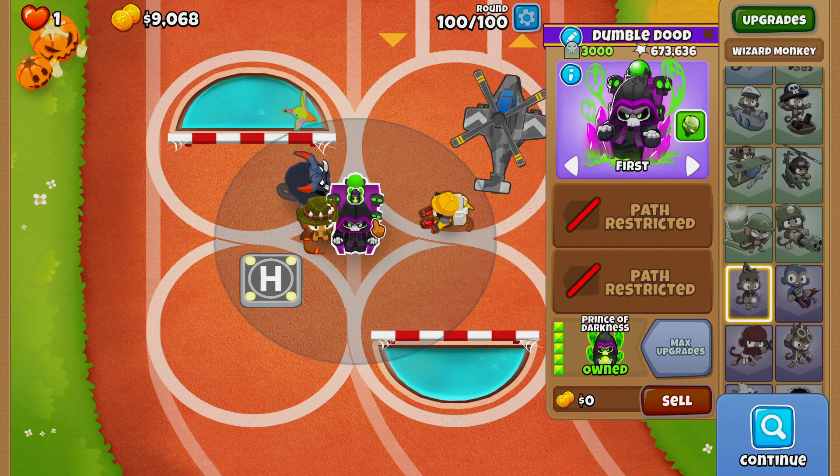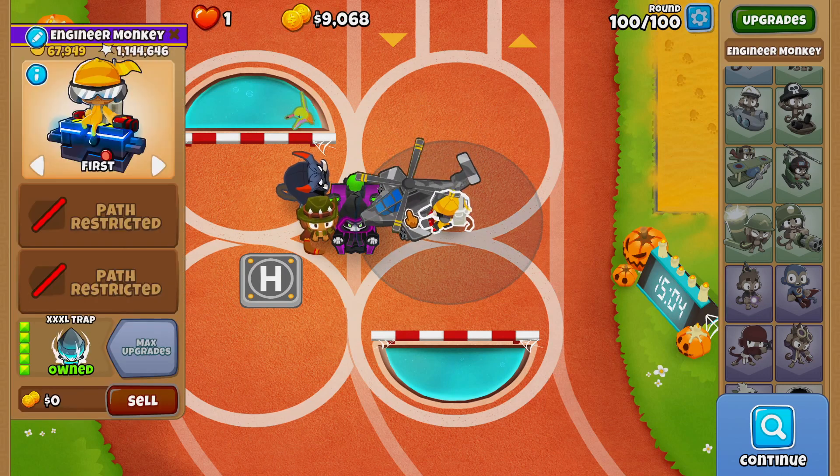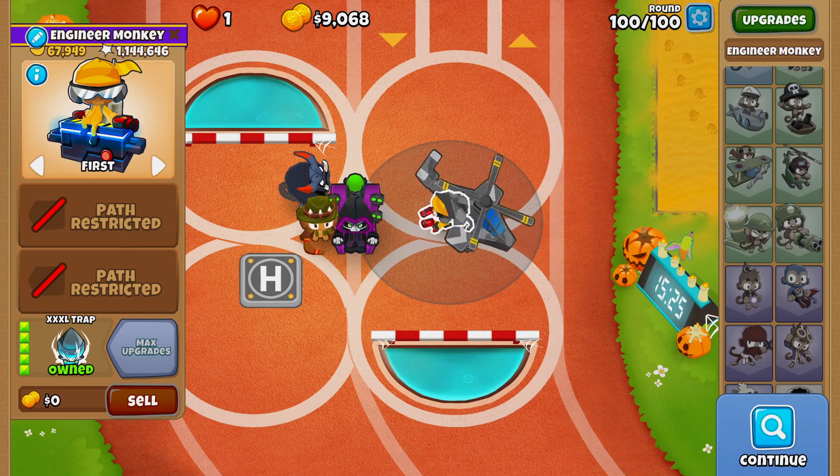Absolutely crazy. Our Triple XL Trap was the MVP here, getting over 1,000,000 pops. And of course, our Prince of Darkness revealed all of the Camo Balloons. Anyways dudes, if you guys enjoyed this, make sure you guys drop a like. Also leave a comment below if you guys want me to try this challenge on harder maps. I do know that the Balloon ended up doing it on Steam Bed or something like that, so if that's something you guys want to see, let me know in the comments below. I hope you guys have the most amazing day of your lives and I'll see you guys in the next one.